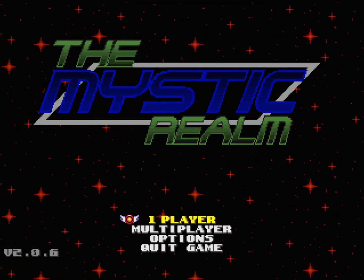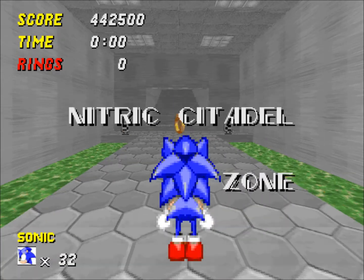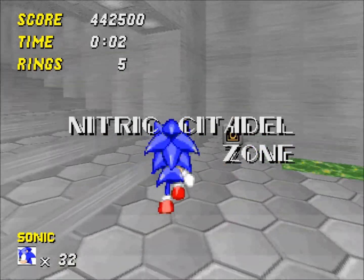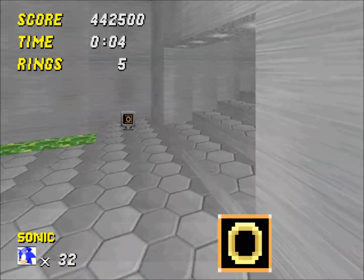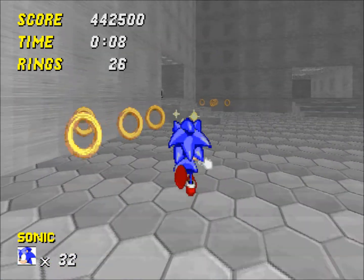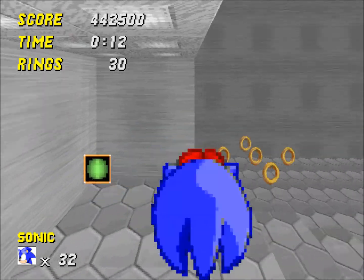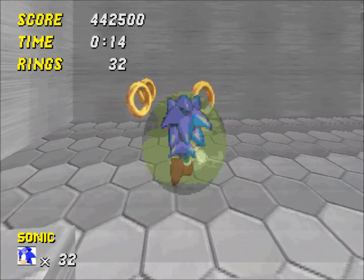Hello and welcome to Let's Play Sonic Robo Blast 2. I'm going to be doing Nitric Citadel Zone and Sunken Plant Act 3 in this one. Nitric Citadel is in the same sort of setup as the original Sunken Plant 1 and 2 - it's inside a factory and there's water and stuff. The difference is this water is green water, and green water instantly kills you. And that's pretty much it.